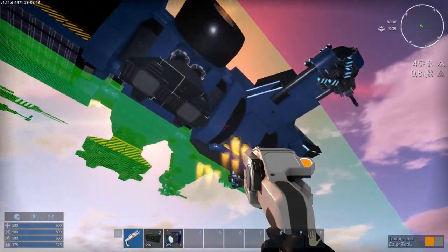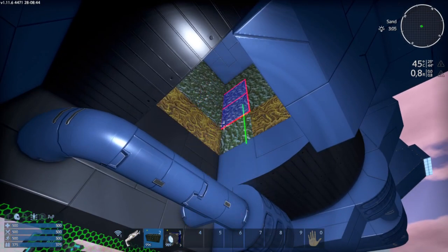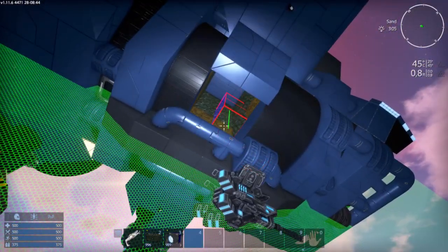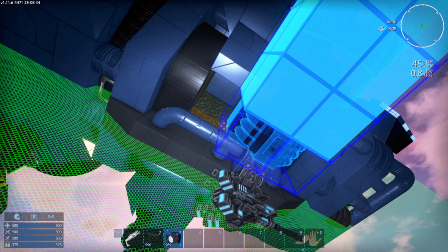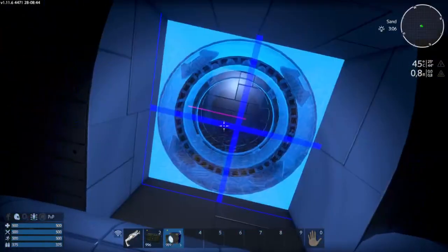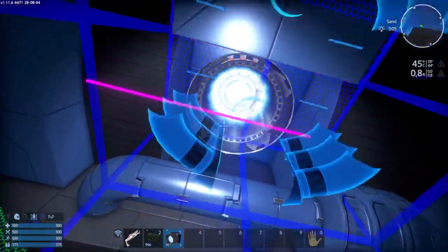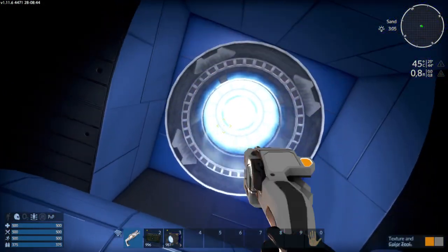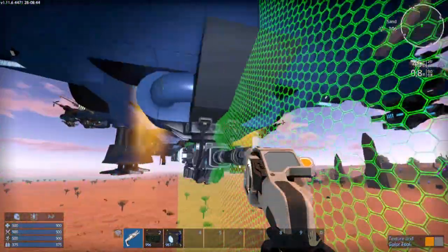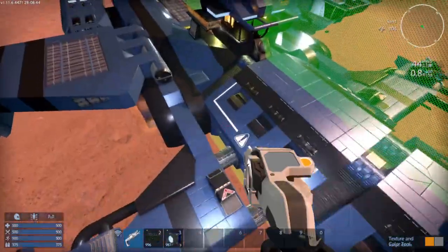Let's also look at lift thrust — we can add some more here. As you can see, we have a lot of Xeno to protect these thrusters because they are on the front. Only the front of this ship is heavily protected, so be aware of that. Lift thrust is upgraded now.